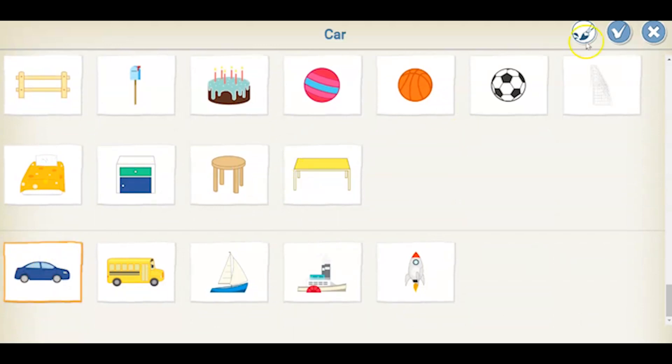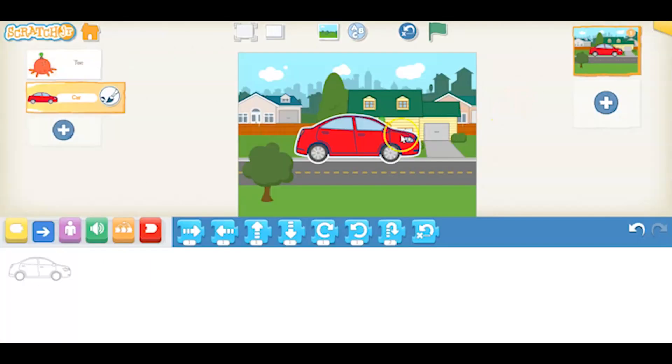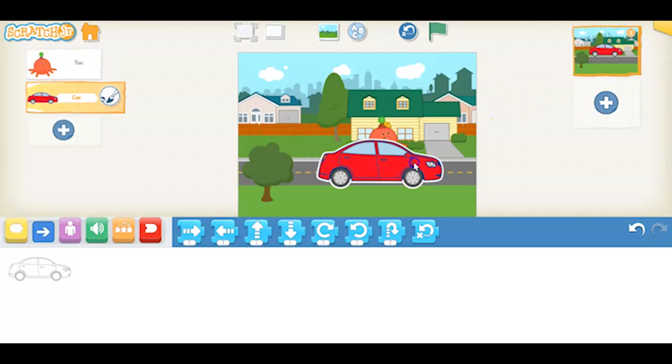We need to paint it red. So go to the paint editor, choose the red color, and then hit the fill bucket and fill it in red. Let's add our car to the page and place it on the road.